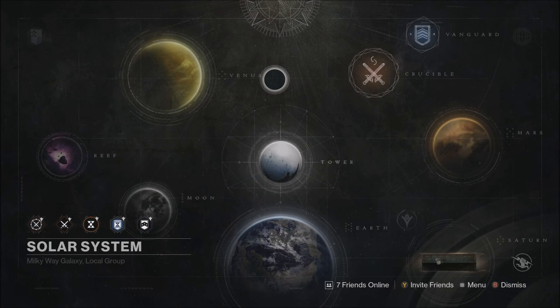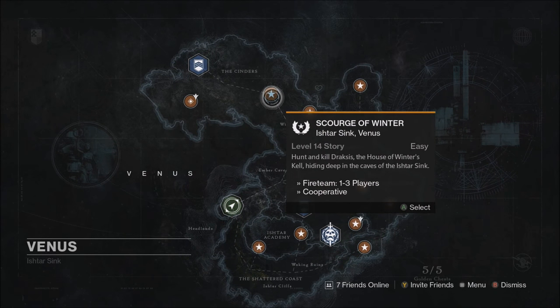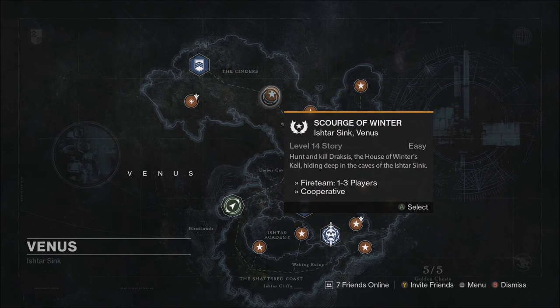Some may argue: 'I've gone to Scourge of Winter and killed Draxis over and over and got back-to-back exotic engram drops.' I'm not saying you didn't — all I'm saying is that it was complete luck. Same with my method. I'm not saying mine is better, it's all completely luck — but play to the strengths and play where you have somewhat of an advantage. If you're just killing Draxis over and over, popping a Three of Coins repeatedly, you could easily burn through 50 to 100 Three of Coins and come out with only two or three exotics. I've actually seen someone do this — a friend went for about an hour and a half, used 65 Three of Coins, and only got two exotics.